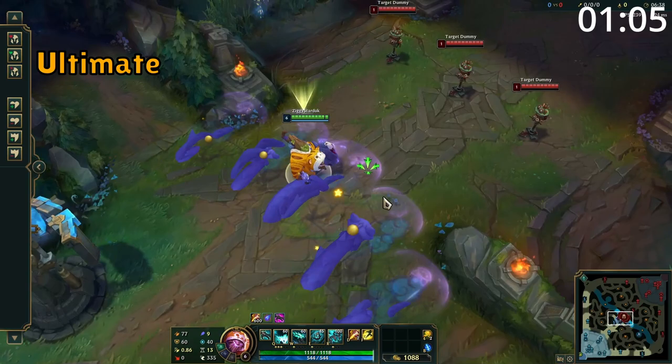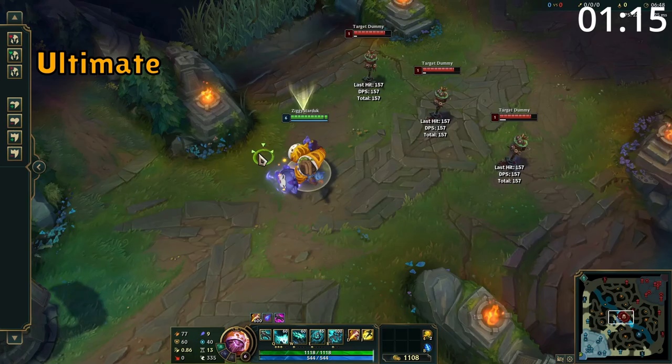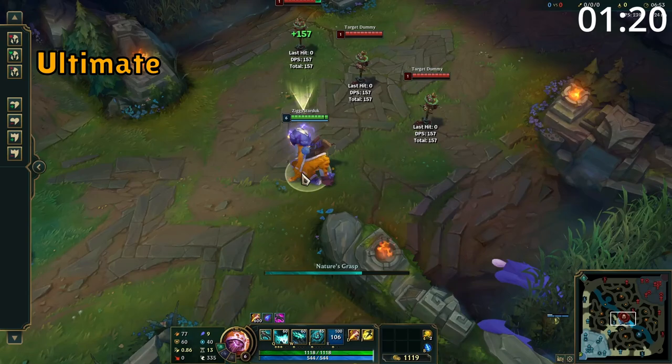Maokai's ultimate creates a large wave of 5 thorns which advance towards a direction. These will stop upon hitting an enemy champion, dealing damage and rooting the enemy hit. This root duration is greatly increased the longer the ability has travelled, and after it hits the first enemy champion, Maokai is granted a massive burst of movement speed. Where this ability is slow moving, if used at a right angle from the target, it can root the target immediately.